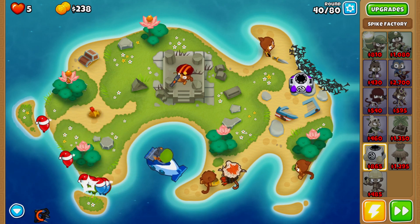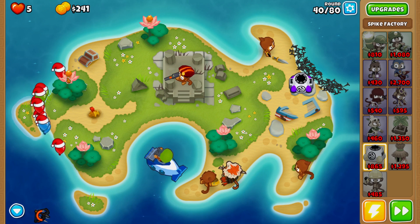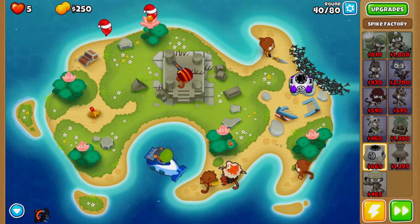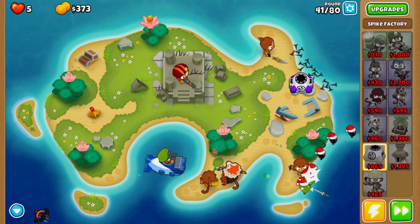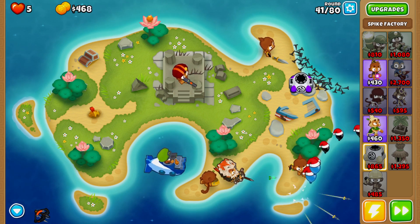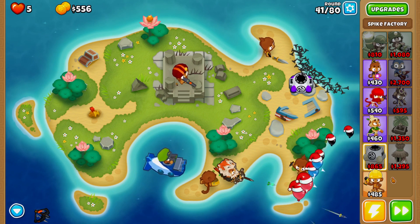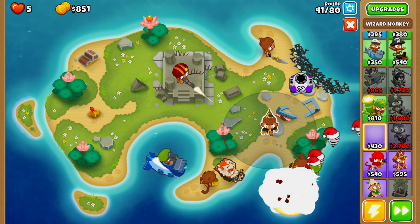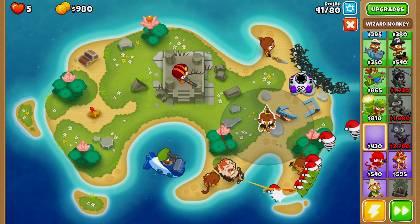This is where the sniper monkey is going to put in work — we activate it one more time and then speed things back up. I know the lotus flowers might be a little bit hard to work with, but I did my best to explain when you need to activate them.